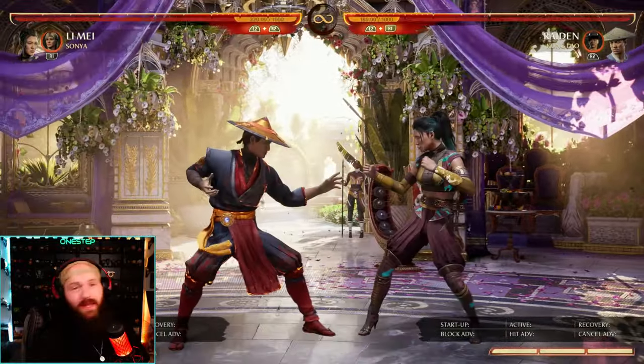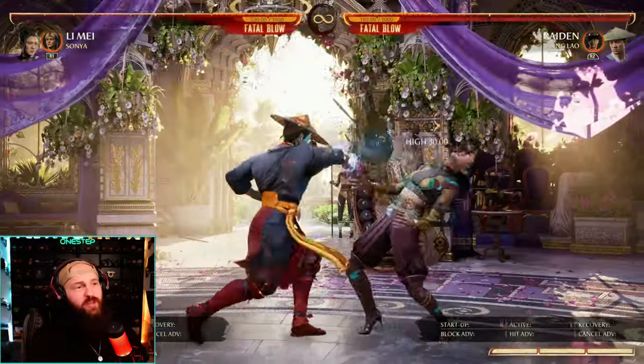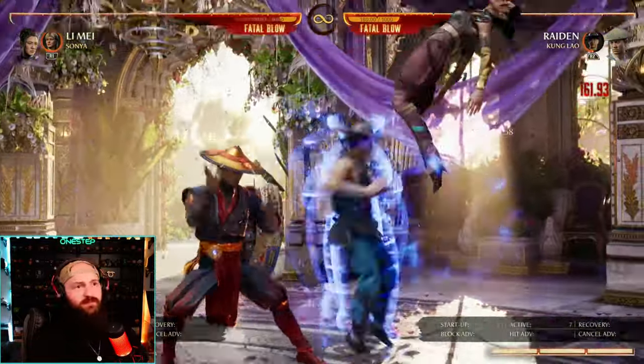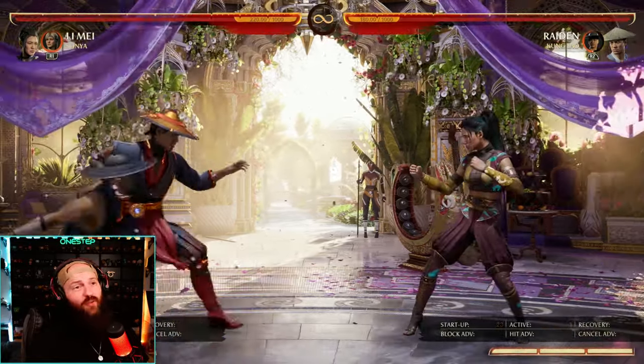So to summarize: back cameo for mix, hold it for a really hard-to-block mix; forward cameo for combo extension; and neutral cameo is a great teleport that allows for getting in close, or hold it for an overhead — if you hit it, combo.